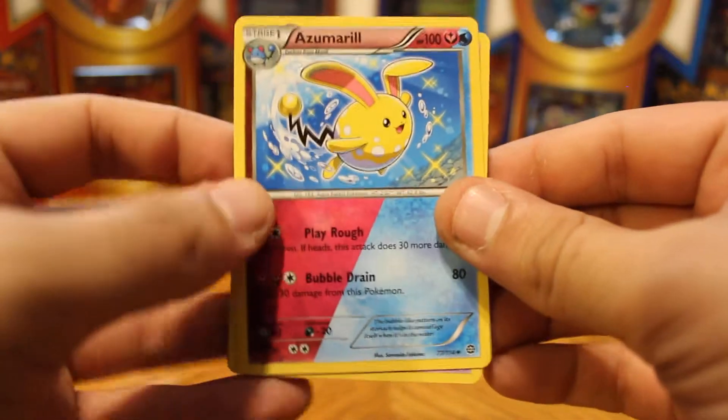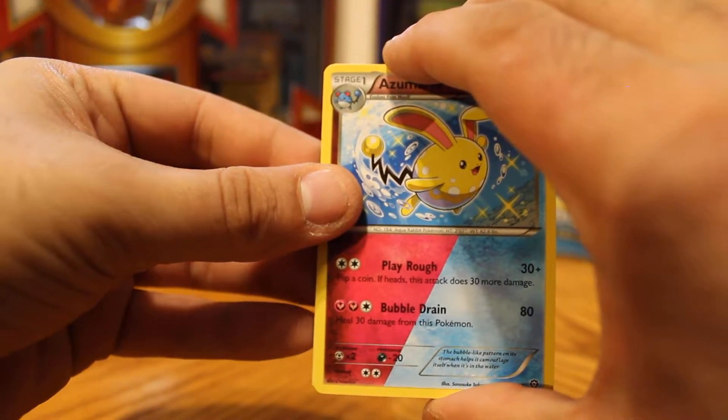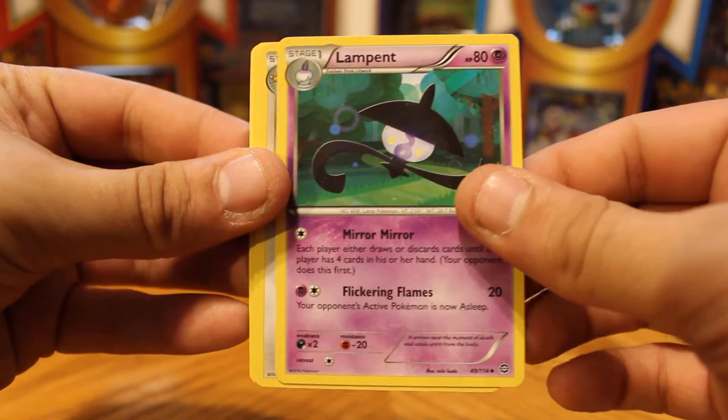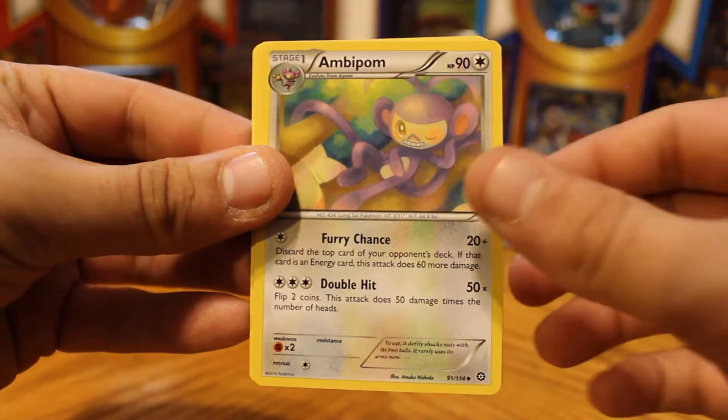All right, so we'll start the pack. Here we have a dual-type Azumarill, Lampent, Ambipom, and Larvesta.